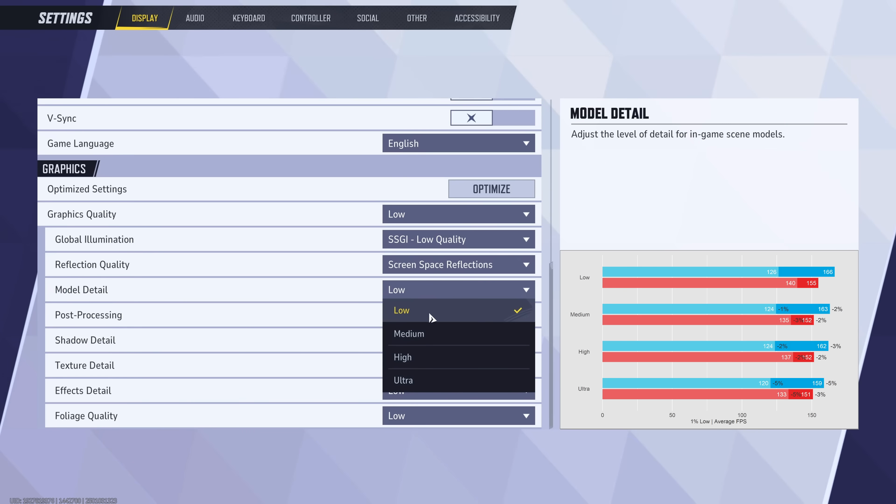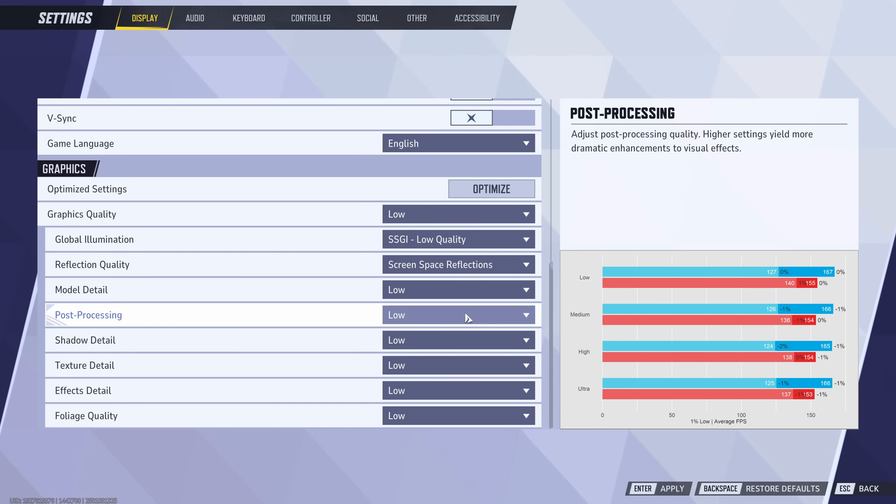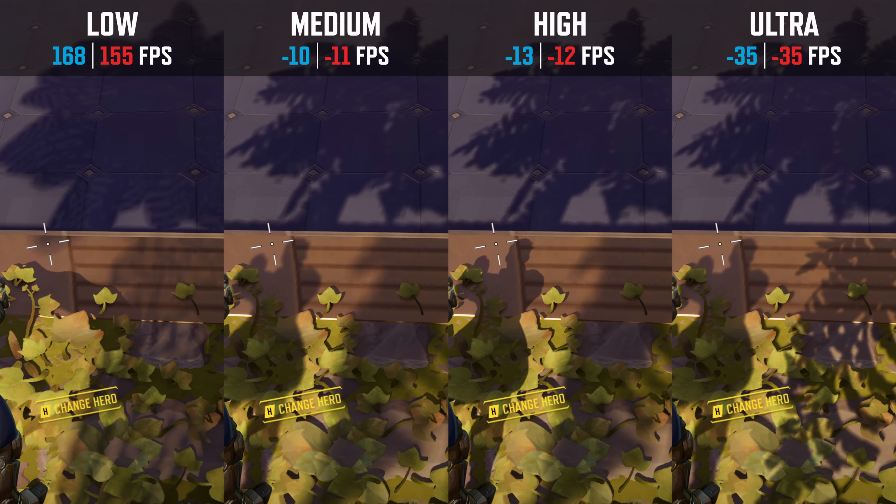For post-processing, I wasn't able to find any performance impact or visual differences between presets. For shadow quality, the low preset generates very blobby and blotchy shadows — the player shadow looks like a huge cloud. I'd recommend medium or high shadow quality for visual reasons, depending on how much performance you can spare. Ultra is overkill both visually and in FPS cost. If you want maximum performance, leave shadows on low.